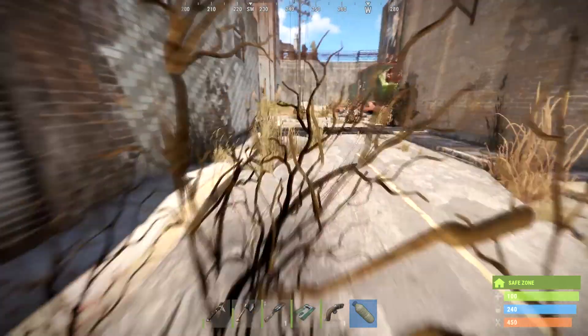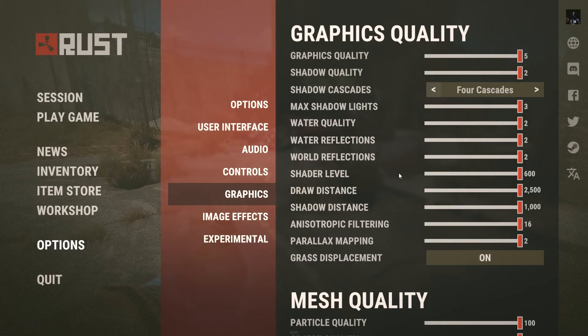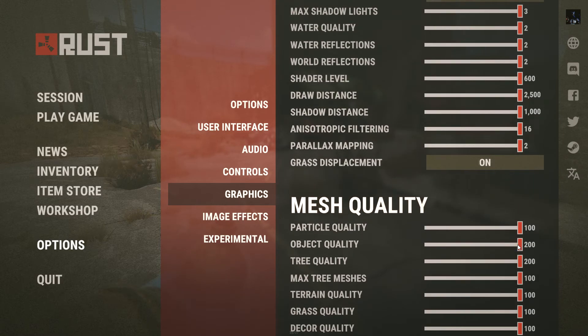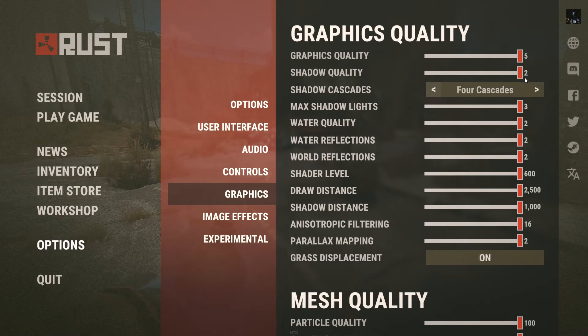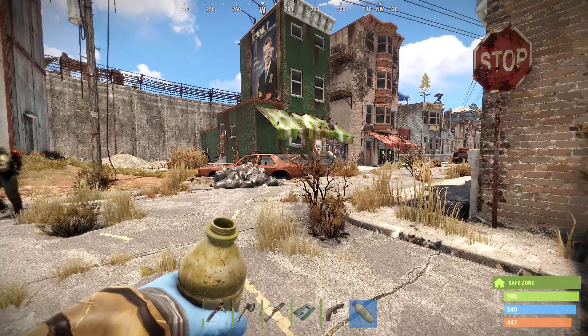Let's jump into what settings this game is running. As far as the graphics go, you can see everything here is maxed out — everything's fully to 100, 200, 1000, 2500. I don't know how they set these numbers, but they did. Max shader lights 3, shadow quality 2, graphics quality 5. Basically everything's maxed out, so this is as good as you can get for the graphics.